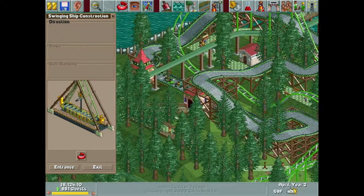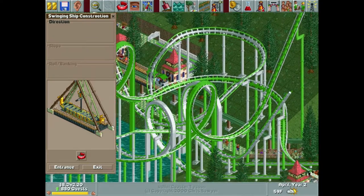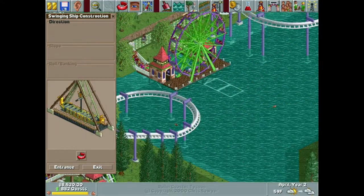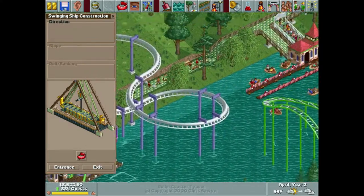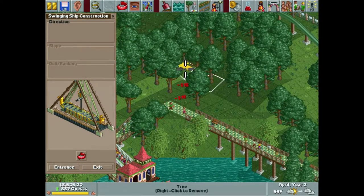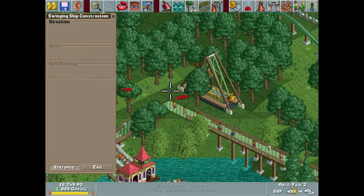I'm not going to spoil what that is, we'll get there when we get there. I'm having a hard time finding a place to put this swinging ship, so we might just do it over here kind of near our water slide — wait, that's a ferris wheel, what am I saying. Actually, right here is perfect, right back here — get rid of a few of these trees.